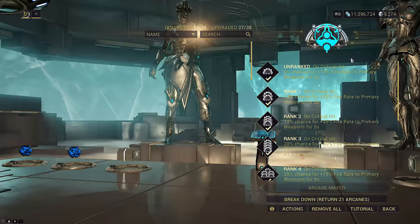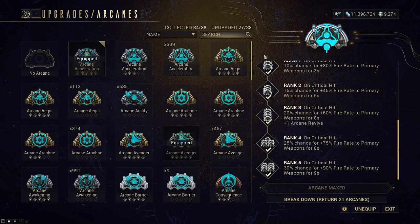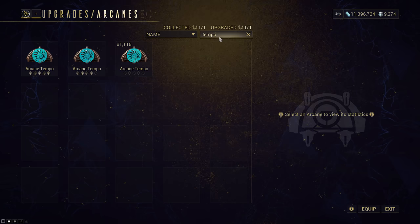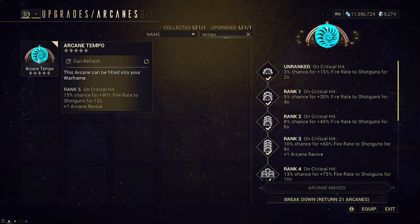Arcane Acceleration is flexible — use this slot for a fire rate Arcane matching whatever weapon type you intend to DPS with. Rifles: stick with Acceleration. Pistols: use Velocity. Shotguns: use Tempo. That's it for the Zaku build.